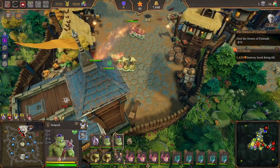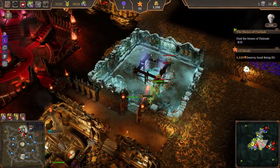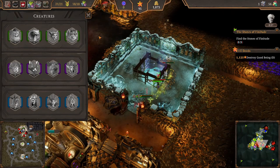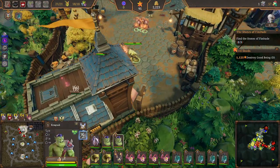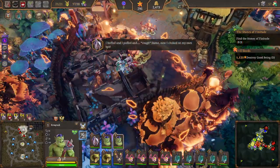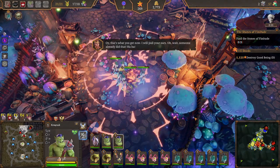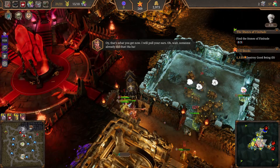We definitely have to go back down in a moment, but I first want to take this - we need some evilness. Our troops are holding them off, but only slightly. Come on, let's get the heroes all down. Be quick about it. I would just teleport using Talia's spell. That's what you get now - I will pull your ears. Oh wait, someone already did that.